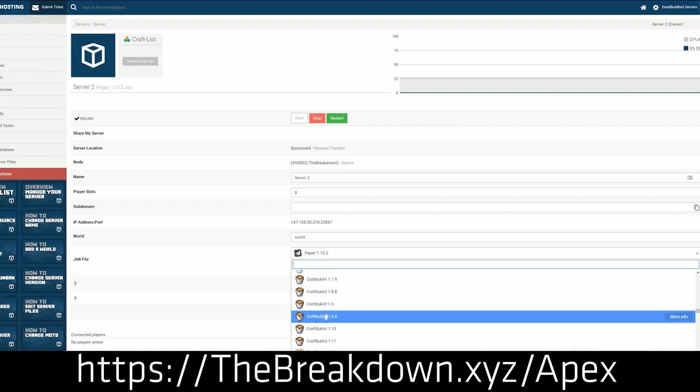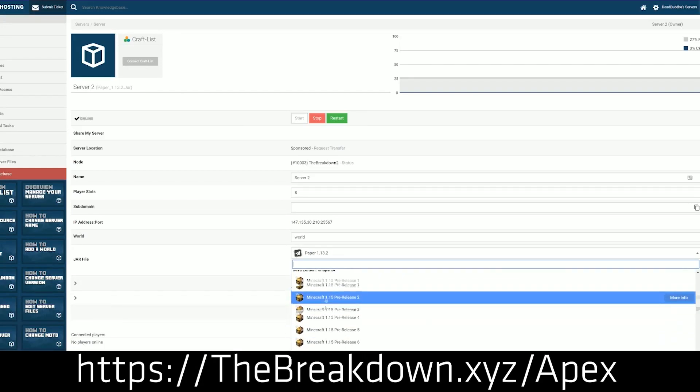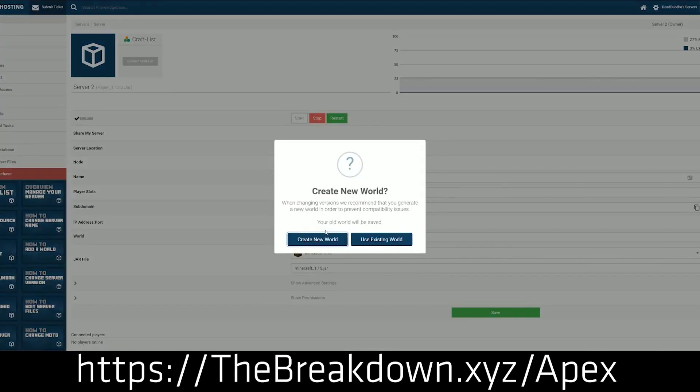We actually love and trust Apex so much that we run our own server, play.breakdowncraft.com, on them. So if you want to start your very own Minecraft server — whether it's running Mine Colonies, plugins, or a mod pack — Apex has support for over 130 mod packs. You can check out Apex at the first link down below, thebreakdown.xyz, to get it up and running quickly and easily.